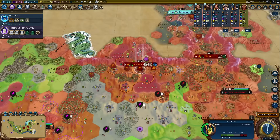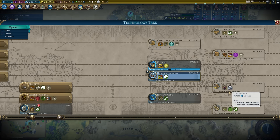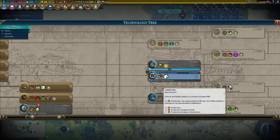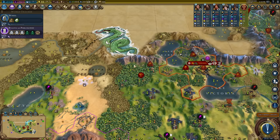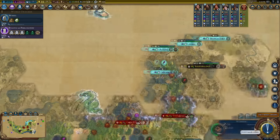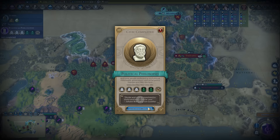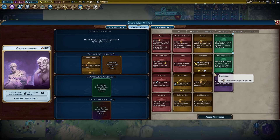Not all cities need to be in the mountains — I could settle south to pick up the salt, iron, and horse. Maybe that's what I should do. I've got one slinger escorting what can only be described as a massive chain train of settlers. Construction is unlocked — I would love lumber mills. With four settlers produced, all my faith and gold are spent. Let's hope this is worth it. Great Writer points trickle in — five from a missionary charge. Political Philosophy is available, and I almost always go Classical Republic because it's the best.